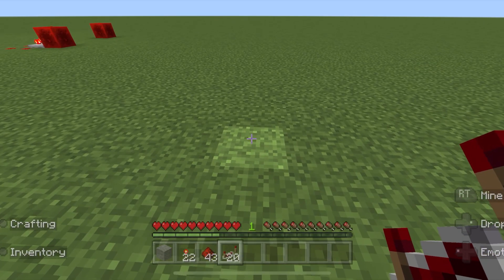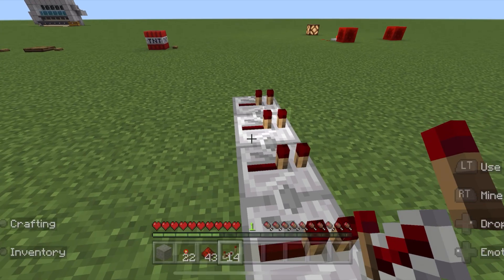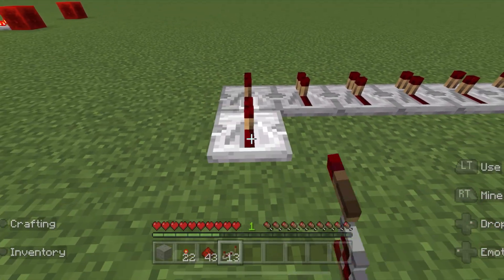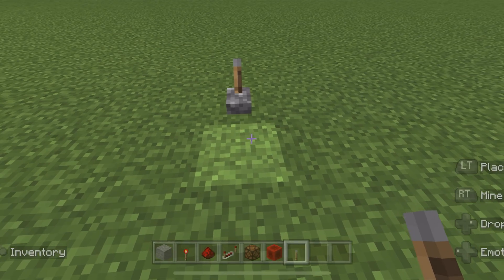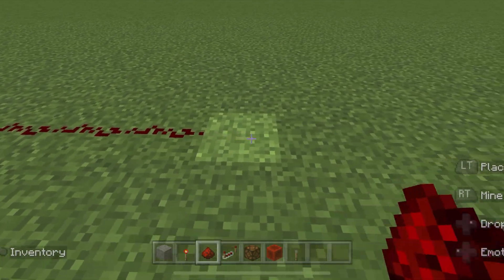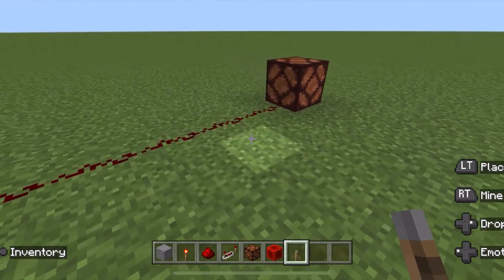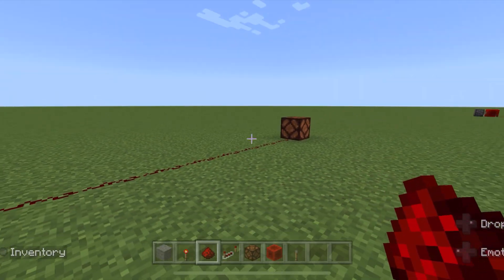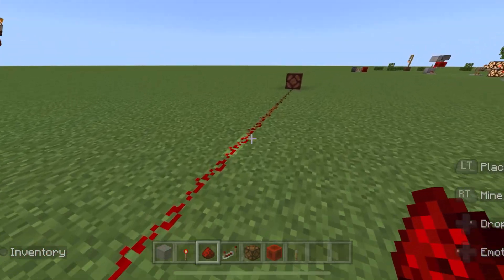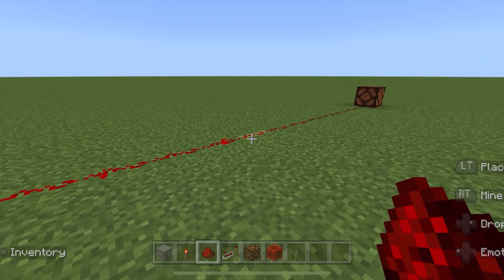Repeaters have two main functions and a bunch of smaller mind-blowing functions. The first main function is that they extend the redstone signal. So let's say that you have a light switch that's 20 blocks away from your lever — first of all, why would you ever do that? Just move the lever! Your redstone won't be able to reach that far, or you run out of redstone signal.